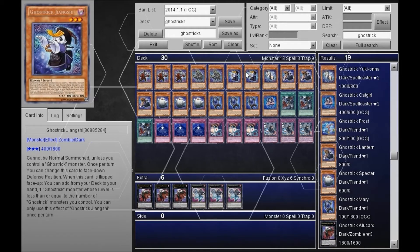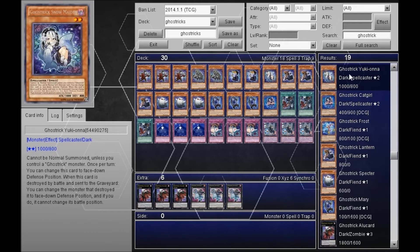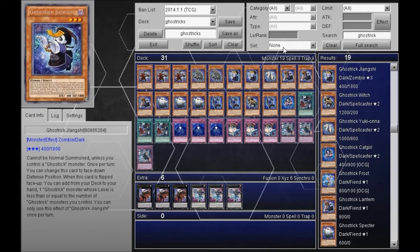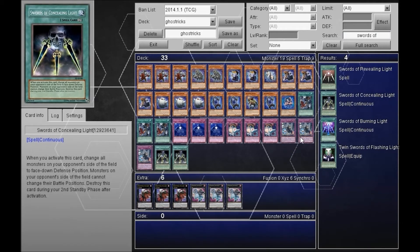So right now we got multiple threes, maybe work on a few more level twos. Ghost Trick Witch: once per turn, you can target one face-up monster your opponent controls and switch it to face-down defense position — that's really good, so I'll actually put that in there. And then you can put a few other cards that work with the deck really well — for example, Concealing Light; run that at three.